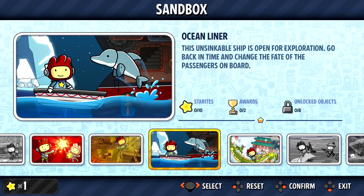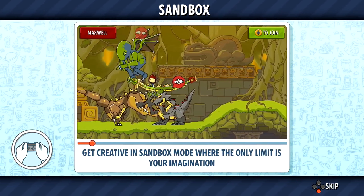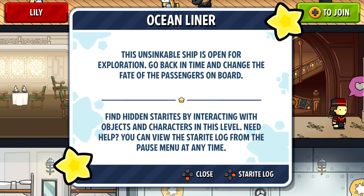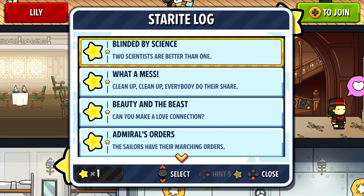This unsinkable ship is open for exploration. Go back in time and change the fate of the passengers on board. I really love these because they feel so much like an actual Scribblenauts game level, just a tiny bit smaller. So this is like the Titanic, oh my gosh. We can take a quick look at the Starroids log: 'Blinded by science — two scientists are better than one.' 'What a mess — clean up, clean up, everybody do their share.'